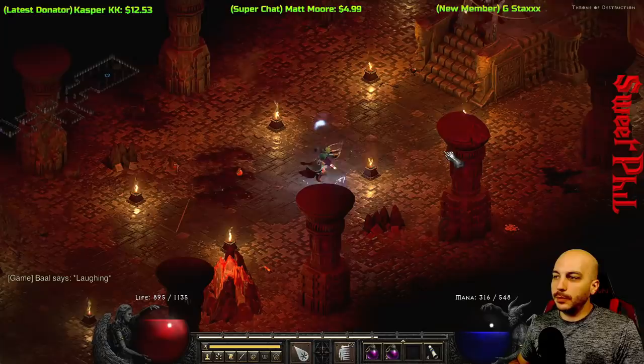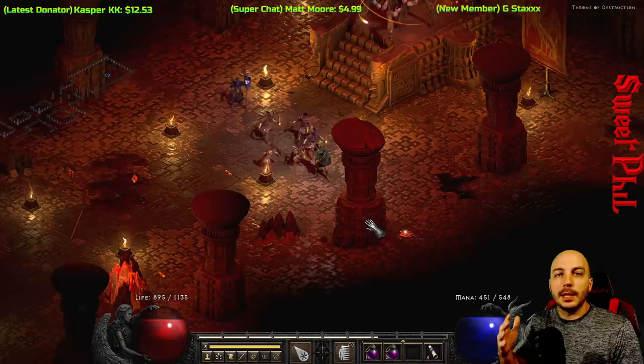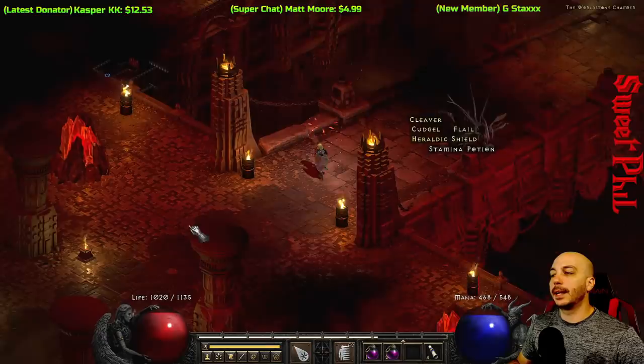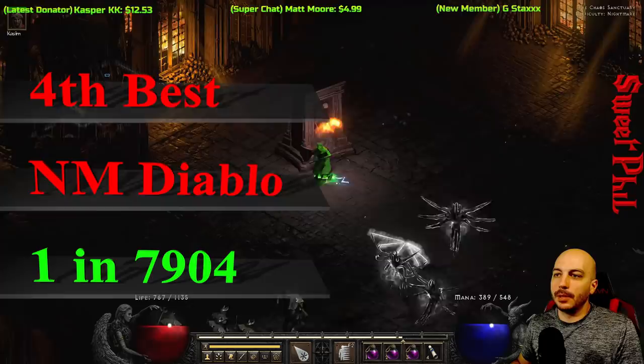Once the room is cleared, there are waves that take even more time, so this isn't the most efficient method. But you're going to want to keep an eye out for that SoJ while doing Normal Baal runs to level up in Diablo 2 Resurrected. Here we are taking out Normal Baal — the fifth best spot to find it — and no SoJ this time, but maybe you will get one when you run him.